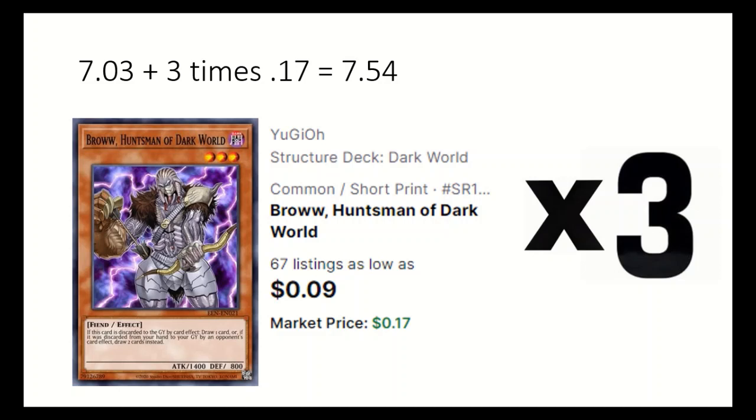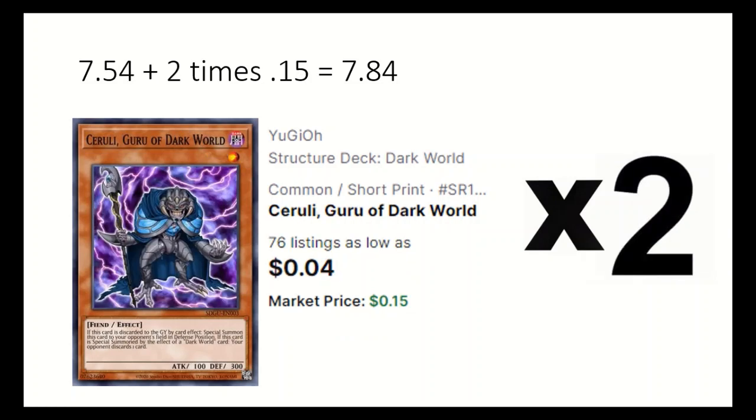3 Brow, Huntsman of Dark World draws cards when discarded. 2 Cerule, Guru of Dark World — when discarded, it special summons itself to the opponent's field, and then you get to discard a card, potentially triggering extra effects.